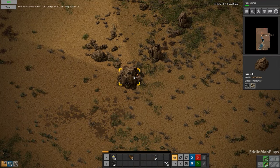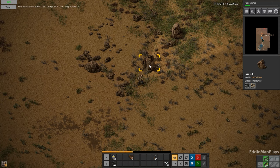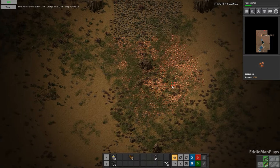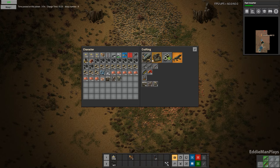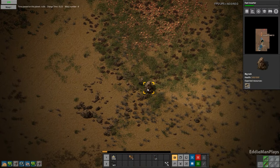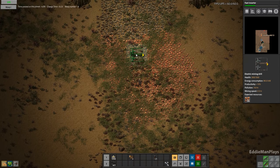We're going to go ahead and create some blueprints. Let me pull up — oh, it's a coal rock, got to stop for the coal rock, most definitely. We have a biter base up here that's not far away. Let's make two miners and see how this mod works.